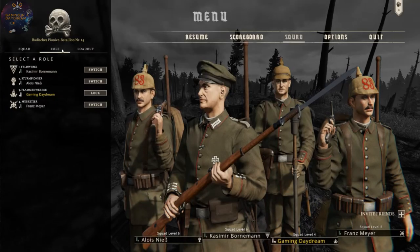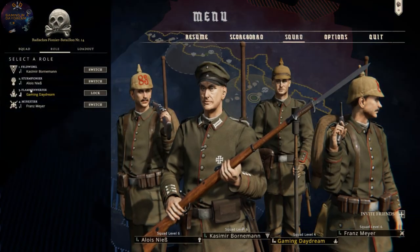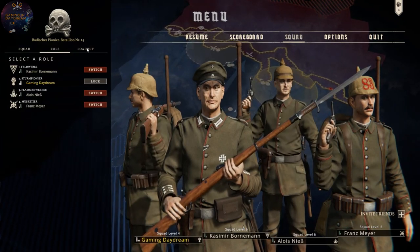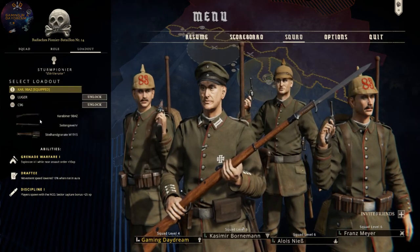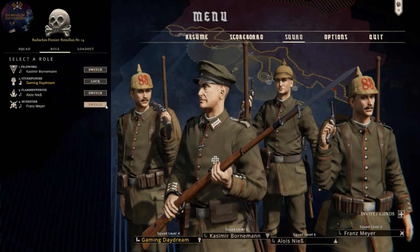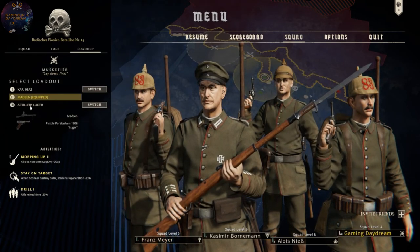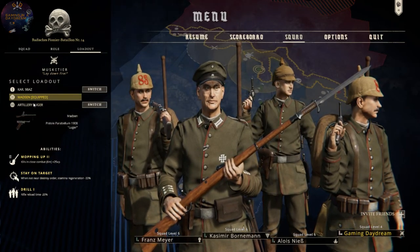I think I'm gonna change to another one. The musketeer — is that a Pioneer? What do you have actually? What loadout? Just a Luger — nothing really. The musketeer though, he has a cool weapon. Look at this — he has a machine gun! Let's go with the machine gun, I like it.